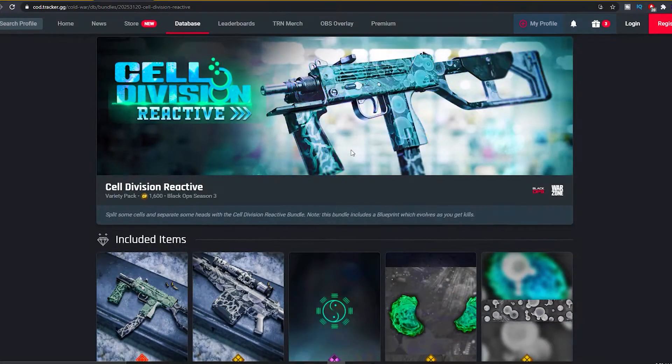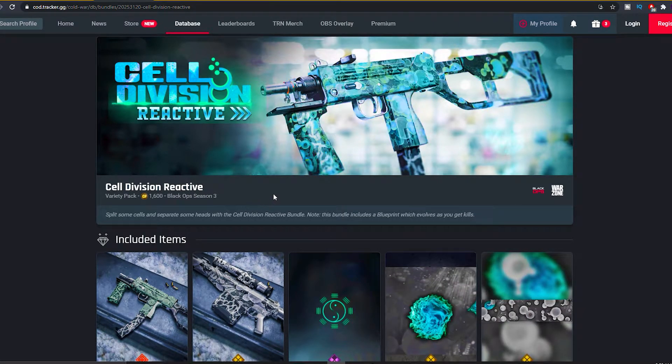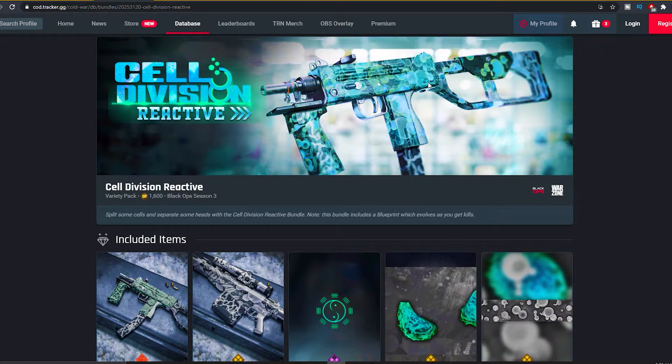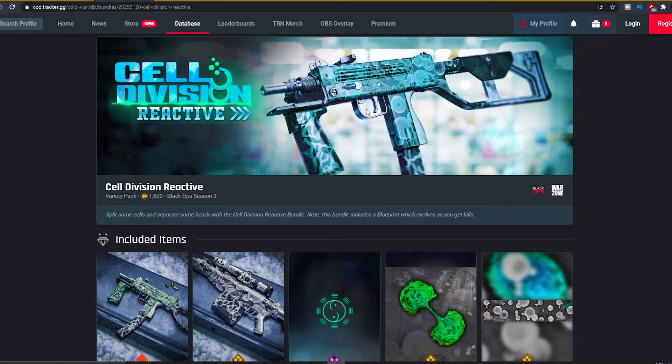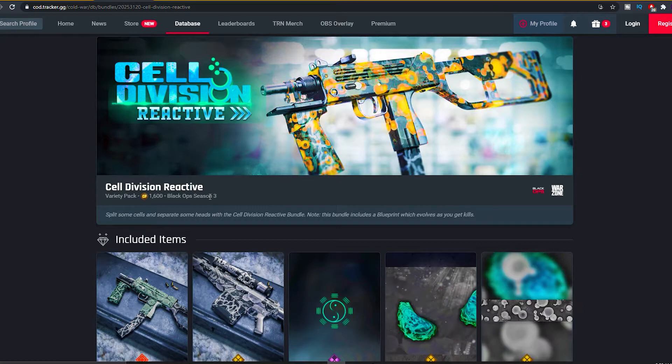The next bundle we have coming up is called the Celda Vision reactive bundle. As you guys can see, 1600 COD points and the MAC 10. This is what it's gonna look like — pretty insane. Let me know if you guys are gonna cop this bundle. Look at the MAC 10 — 1600 COD points for reactive camo, you gotta be kidding me.